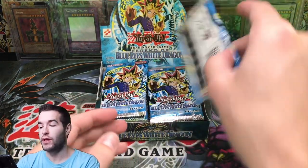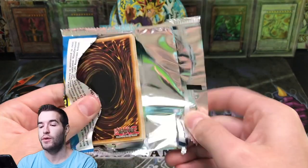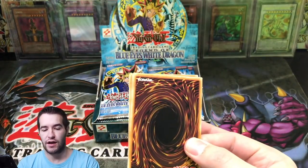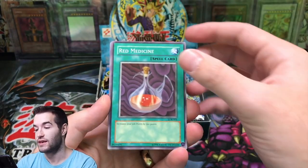Obviously our goal is to pull a Blue Eyes White Dragon. We'll see what the ratios look like because these came from blister packs, loose packs, mystery cubes — it was all over the place. So it could be anything. Let's just see what we can get. Here we go.